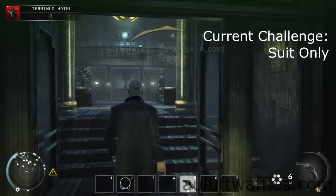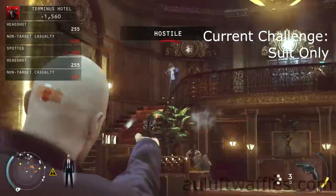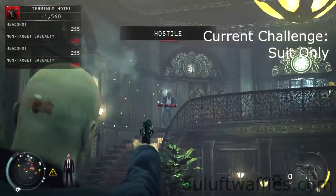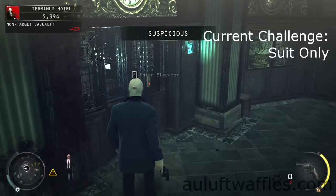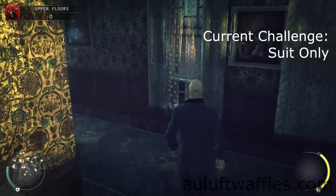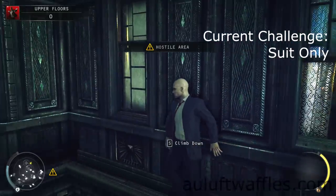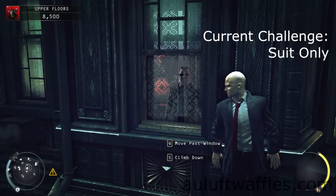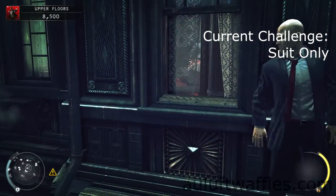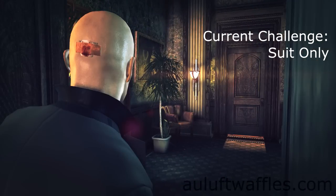The suit only challenge requires you to complete the mission only wearing the suit, and I usually just like to do that by shooting everyone. You can go through the front door, call the elevator and go in it. Up here, slow them away or shoot them from the window, then use the little ledge to get to the 8th floor, throw them out of the window, pull this guy through, follow the ledges, and go through the door that leads to the exit.